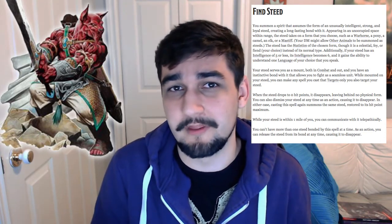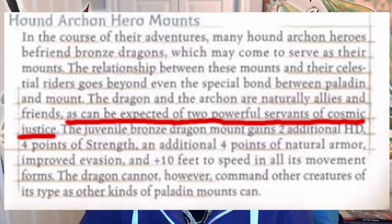Aside from their Hound Archon traits, the only difference between a level 11 Paladin and the Hound Archon Champion is their choice of mount. In 5th edition, Paladins get the Find Steed spell, which gives them access to a fiendish or celestial mount they can summon pretty much whenever they want. The Hound Archons get a much more unique choice — according to the book, throughout the course of their countless adventures and battles, many Hound Archons come to befriend bronze dragons, and these bronze dragons will often come to serve as a mount. The sourcebook even says this relationship goes beyond the bond regularly shared by a Paladin and its mount, and that these two creatures are predisposed to being natural allies and friends, as can be expected of two powerful servants of cosmic justice.